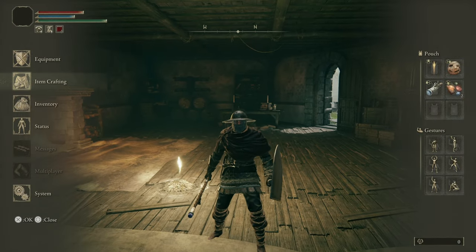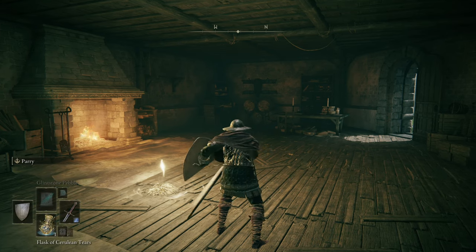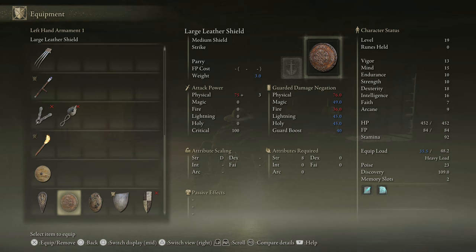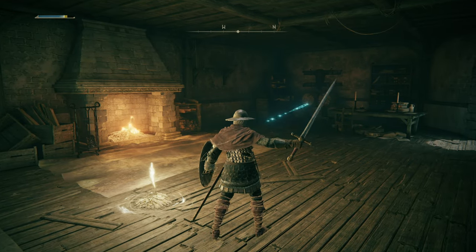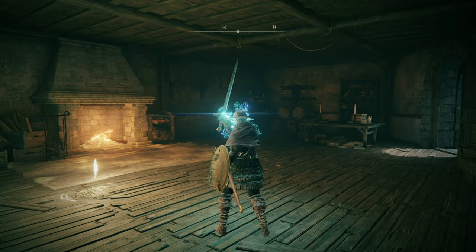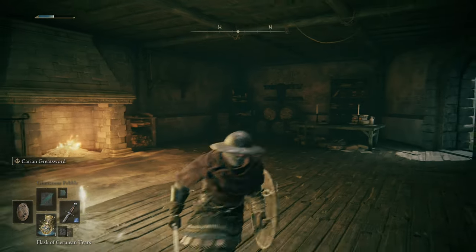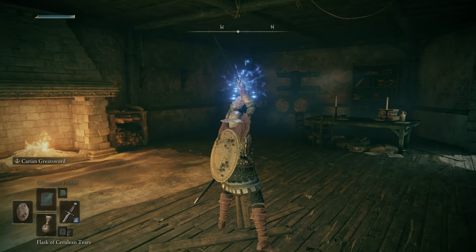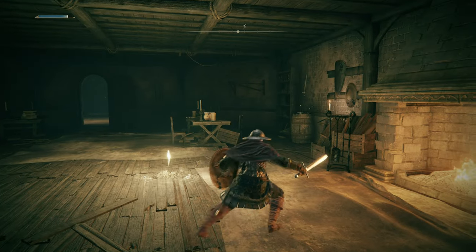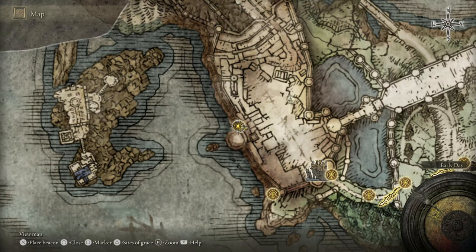I know I said we're going to Round Table Hold, and we are, but first I want to check these out. I'd like a shield with no skill — like the Marred Leather Shield. Let's try the follow-up: oh, that's a nice long-range thrust. And how about the Carian Greatsword? Slow but beautiful — no follow-up to that. That's very cool. Yes, let's head to Round Table Hold.